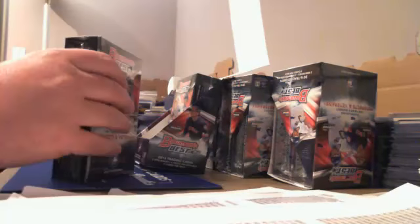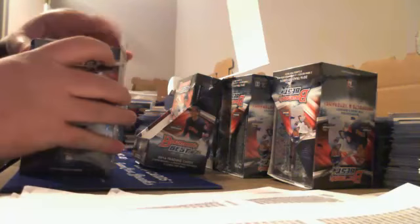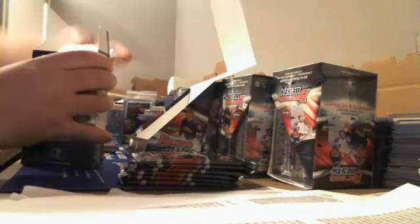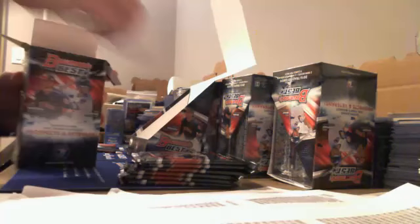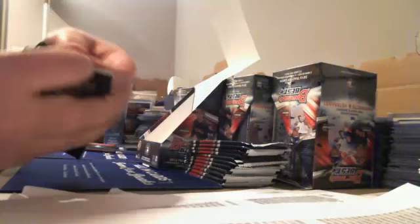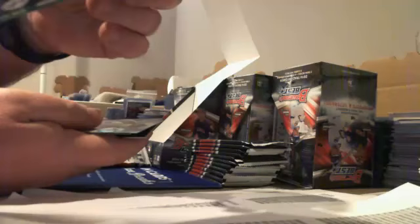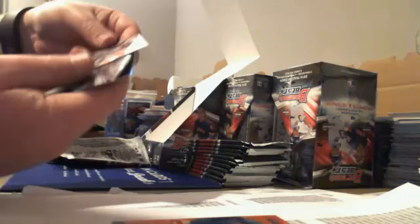Box one. TCG1, box one. These are sharp looking cards. We have a Gold Refractor right off the bat — Dodgers, Gold or Orange, numbered to 35. Nice start on the color. And a David Dahl Refractor.